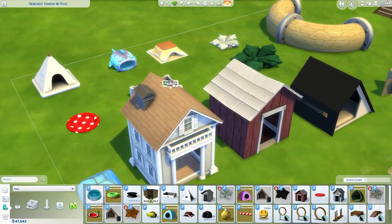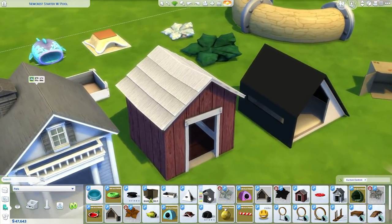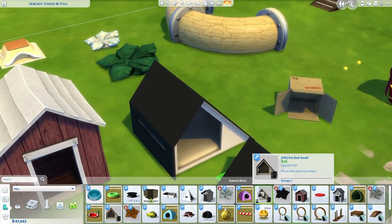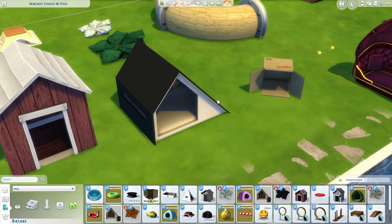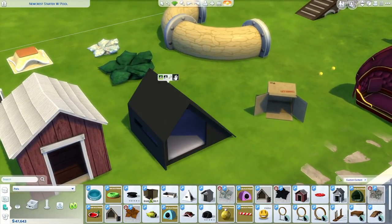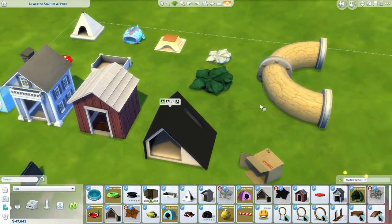Then we have this modern pet house over here. It comes in a few different colors. This one's not from The Sims 3 — this is an original one. And if I remember correctly, I think the pets enter this from the back. That's what I remember seeing when I was testing it.